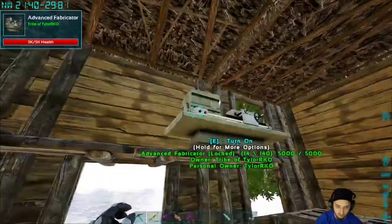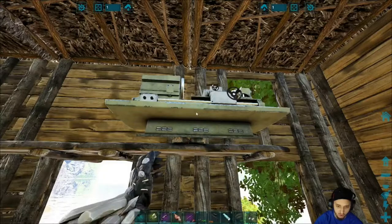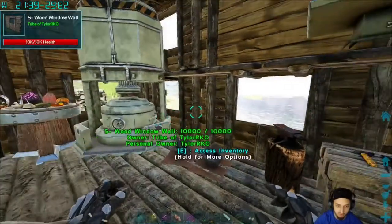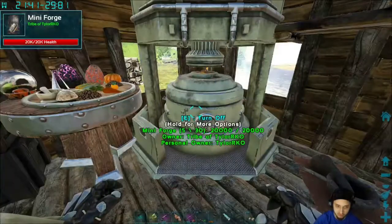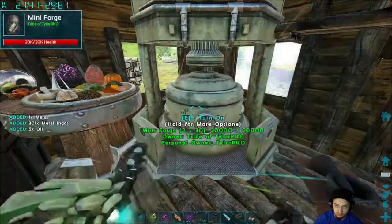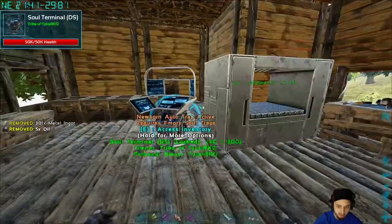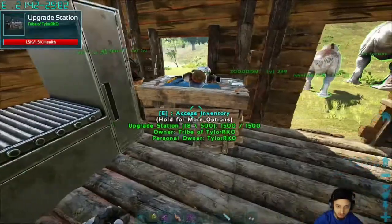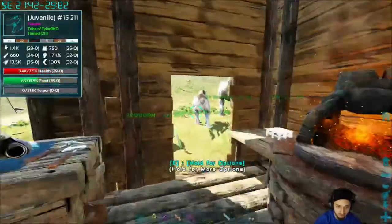We got the advanced fabricator — it's also a mod, makes it a lot smaller, it's quiet, and it's a lot faster, but I think it costs double the resources. This one costs a ton of resources; it's got some metal cooking now — oh it's all done, nice. Pretty much all these modded items cost double the resources, which is understandable.